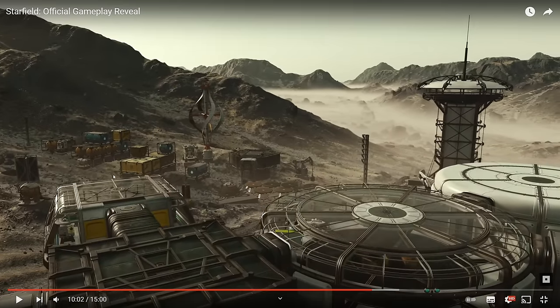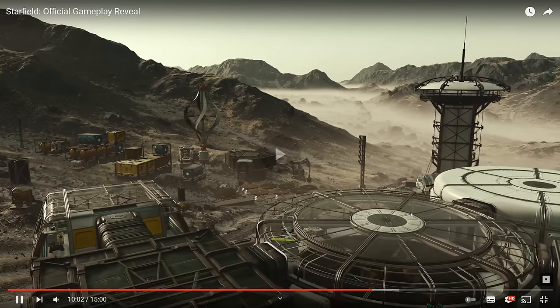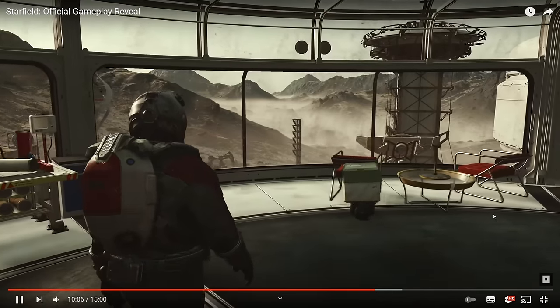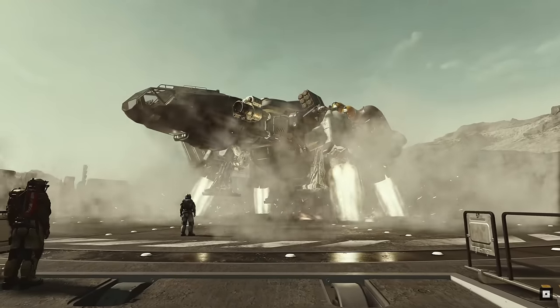We can see a little more built up — some structures, most likely containers. It looks like we'll be able to store stuff in our camp and set up some resource production. The graphics are a definite improvement. Inside we have workbenches, which is good.